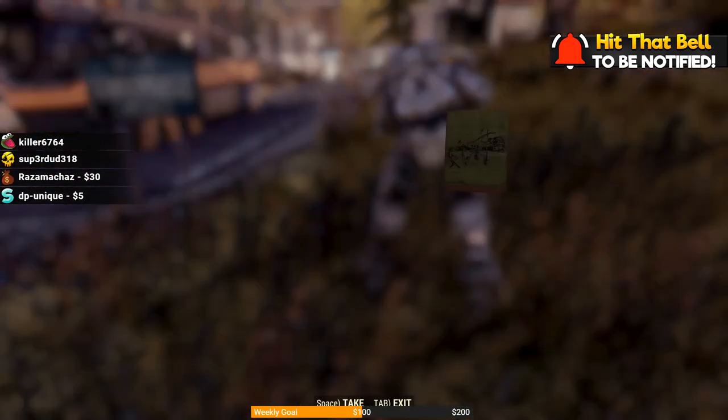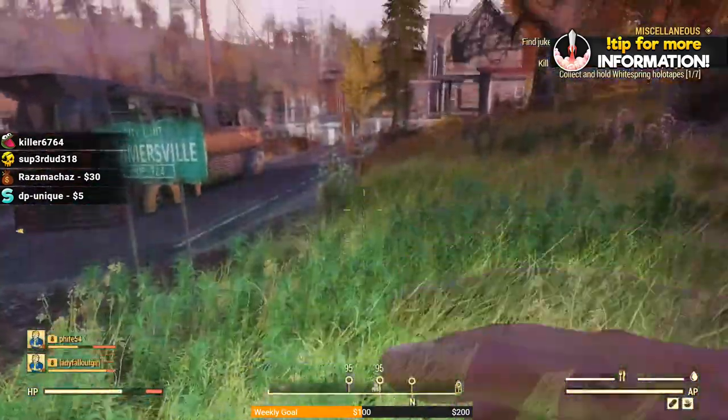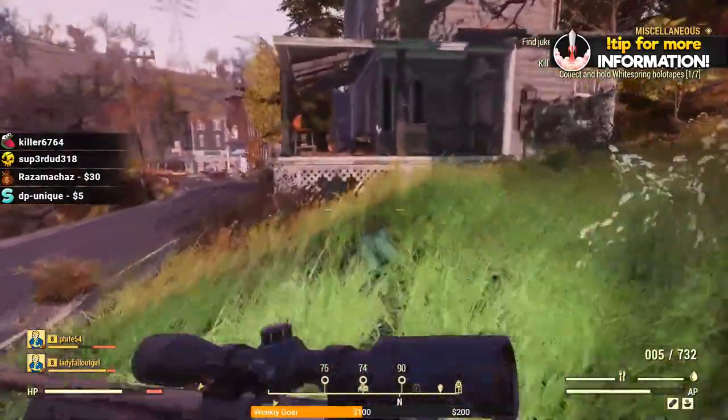Once you find the city of Summersville sign, go straight to the house and you'll see a mound that you can dig up. You can dig up all your loot, and it will automatically remove that map so you cannot do it again.